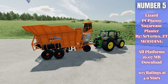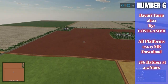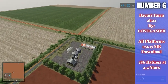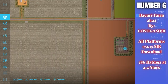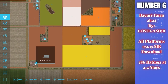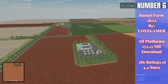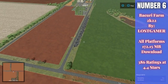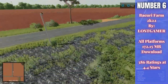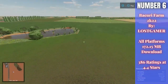That is the Lizard PCP 6000 Sugar Cane Planter. Next up at number six we have Bakuri Farm 2K22. What you're seeing on screen is part of my map tour. This is a map by Lost Gamer, 172.15 megabytes to download for all platforms, currently rated 4.4 out of 5 stars with 386 people having rated it. It's a really well-done map, and very highly downloaded for a map that's just been out a few days.